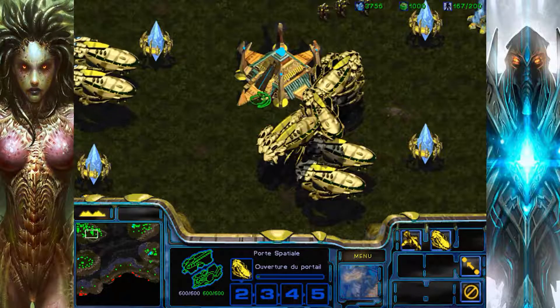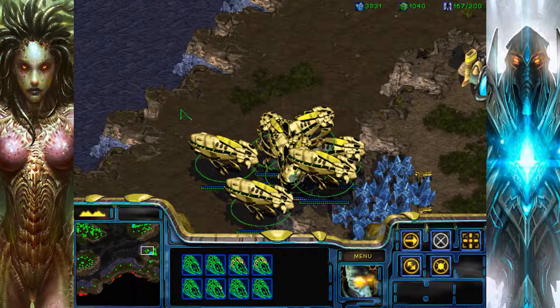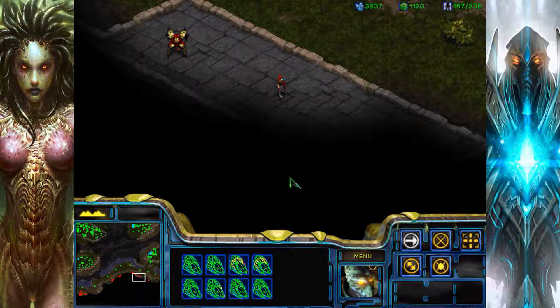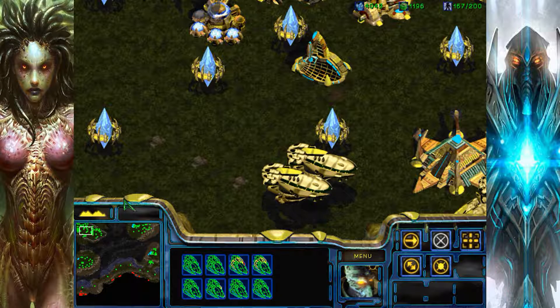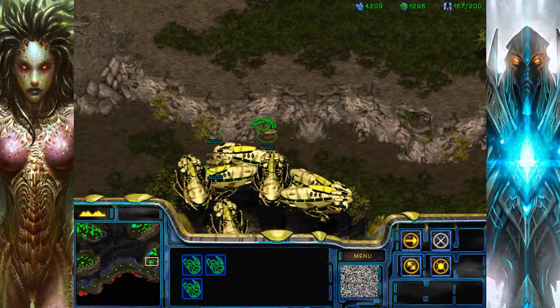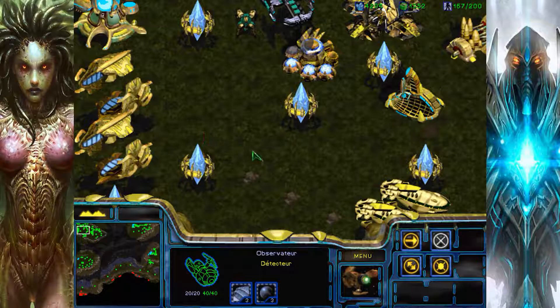C'est aussi l'un des avantages. Sinon, ça serait trop cheaté. Parce que c'est déjà assez cheaté comme ça comme unité. Sincèrement, c'est des unités trop cheatées. On approche. De toute façon, ils sont un petit peu malades, mais on les enverra quand même à l'assaut. Il y aura deux assauts : je prendrai l'assaut sur le flanc droit et l'autre sur le flanc gauche. Avec 24 porte-nefs, ça va être assez drôle. Je ne pense pas qu'ils puissent faire quelque chose. La bataille ici a été quand même assez chaude, mais heureusement je m'en suis assez bien sorti.